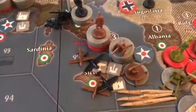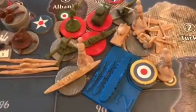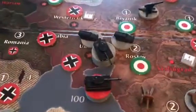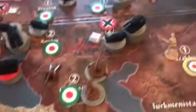Italy is just kind of bunkering down — a lot of equipment in Rome. Our fleet is off Greece. We got a fleet card, and that's the Allied fleet. Germany and Italy need one more victory city here. They have a lot of tanks in Ukraine.